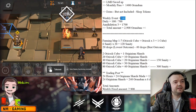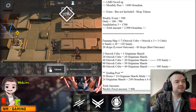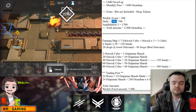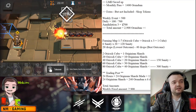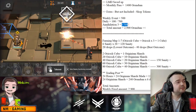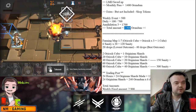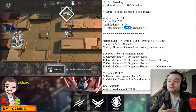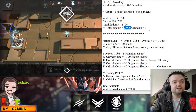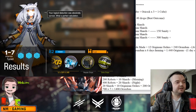Each week you earn 500 orundum just from events. You earn 100 every single day from daily missions and tasks — seven times a week that's 700. And when you've finished Annihilation 3, you can get a total of 1700 orundum from doing that. So your total fixed amount per week is 2900 orundum — that's what you naturally earn every single week, and that's our starting point.